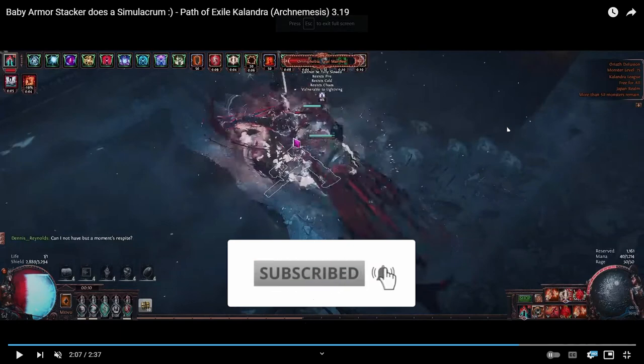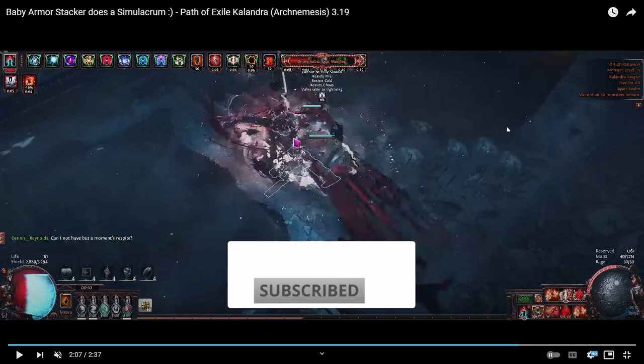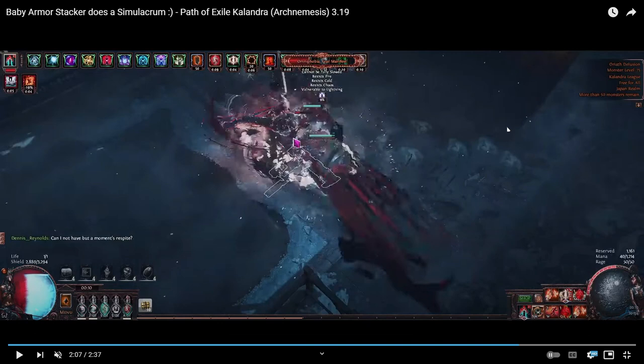Today we're going to talk about one of the most annoying parts of using the Doriani's Prototype chest — your lightning resistance to damage over time is basically zero, so you die pretty fast to any kind of lightning degen. With the Arch Nemesis modifiers, GGG kindly introduced a lightning degen, so maybe this was released to keep Doriani's Prototype builds in check. Anyways, it's in the game and it doesn't look like it's going away.